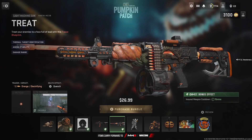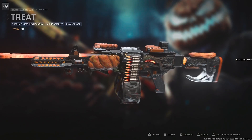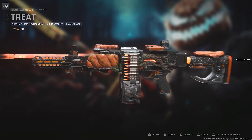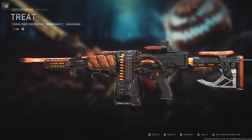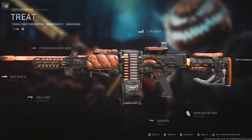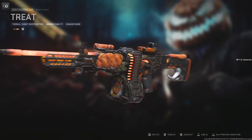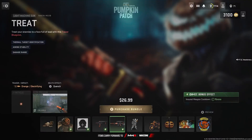You also get the Treat Sacking MG38, with thermal target identification, aiming stability, and damage range. Insured weapon cool time on both weapons for 15 minutes. This one looks way better — you can see the camo on everything, there's even a pumpkin attached to it. I don't like the optic they added on this one though — I don't rock that optic at all — but the attachments overall are really good.